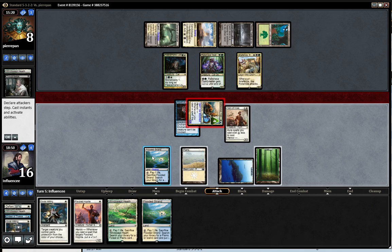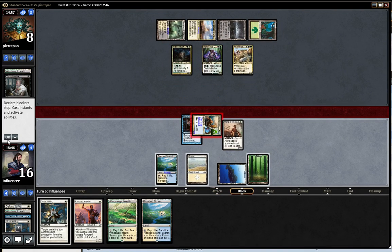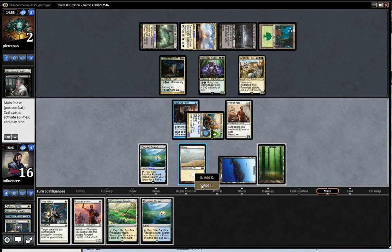I'll put that land to the bottom — I don't want another land. He goes to 2. He can't Thoughtseize because he's going to 2, which is nice. He can't get my other Gods Willing from my hand. If he has another Thoughtseize, it's very possible he does.